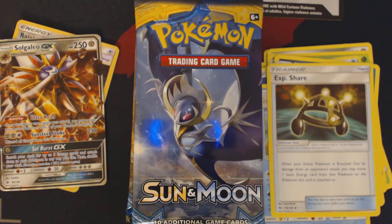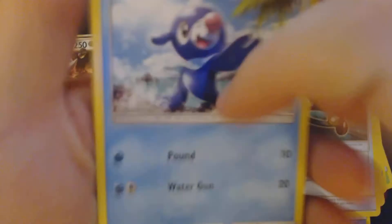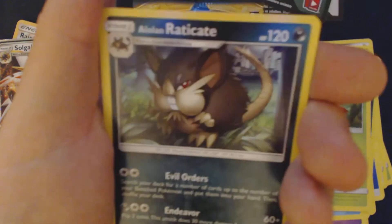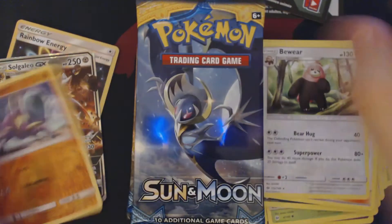Second pack — none of the cards you're seeing me open today are available for trade. I need them to complete my own set. Can't really do that if I'm trading them off the moment I see them. Got here: Popplio, Zubet, Sheldur, Yungoos, Fettus, Metal Energy, Alolan Raticate, Wishy-Washy, Howl, Reverse Holo Crab Brawler, and Beware.